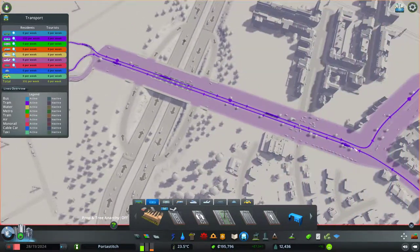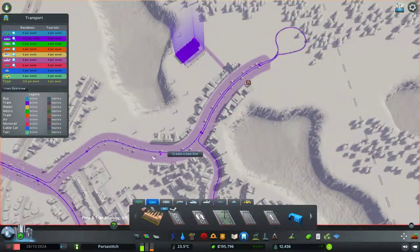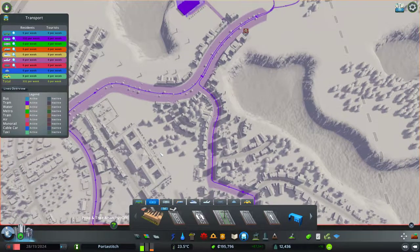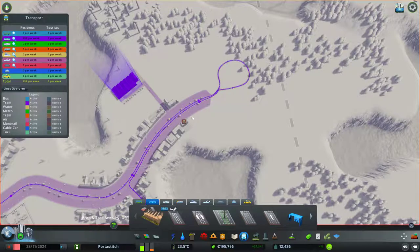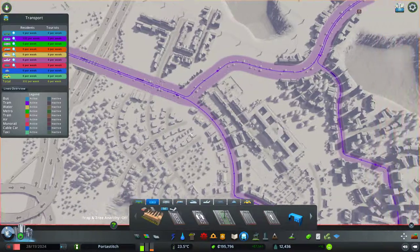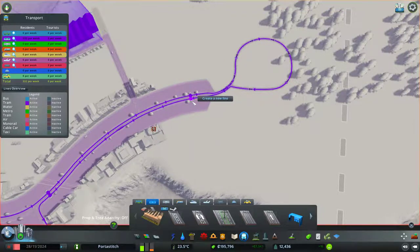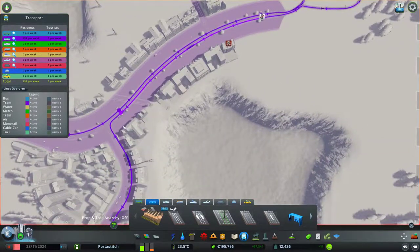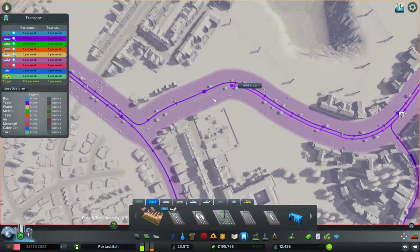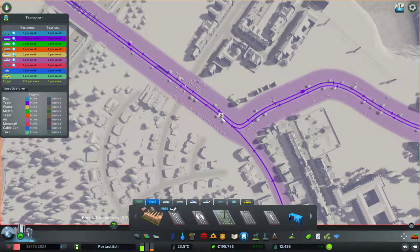We'll have them go from here as a pickup. Actually, what we might do for this one is have the tram go around here, all the way down and then into the other area, which could be nice, and then all the way back. Let's start the next line off here.